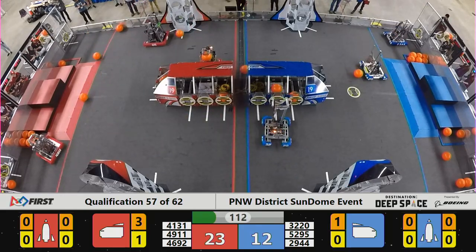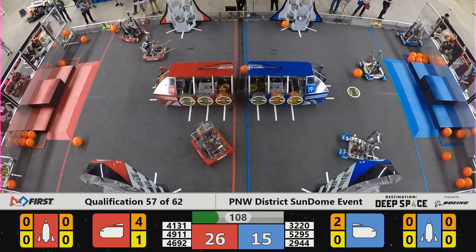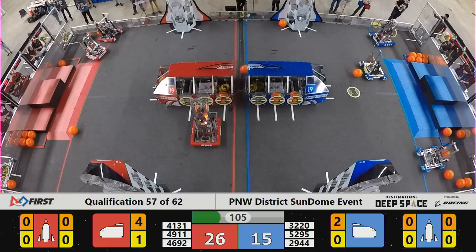23-12, your score — Red Alliance is up. Iron Patriots want to extend that lead. In goes 3 points to Cargo. They're going to drive right on back to the Alliance wall and scoop up another one.